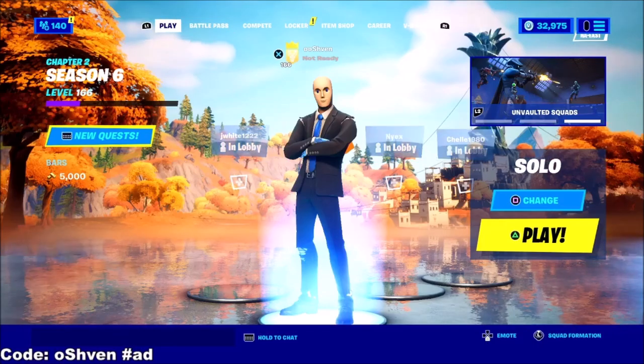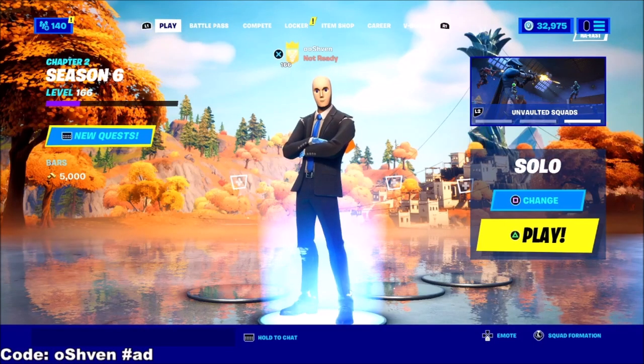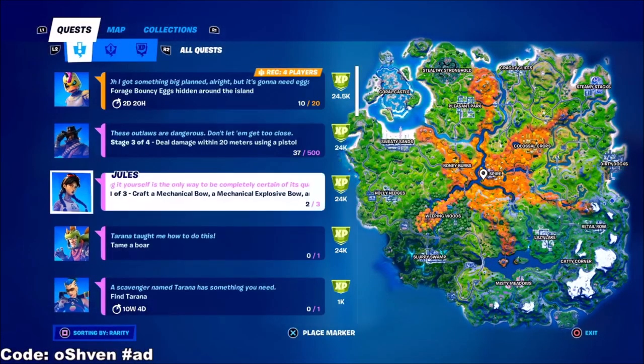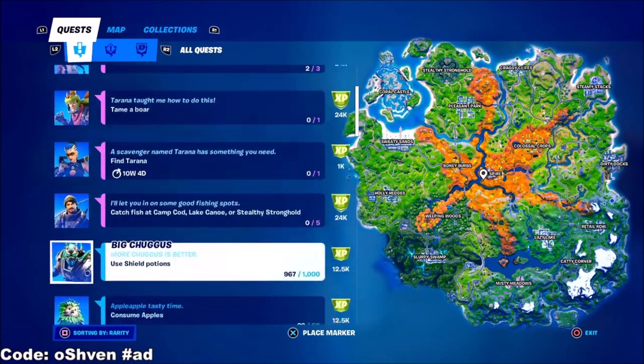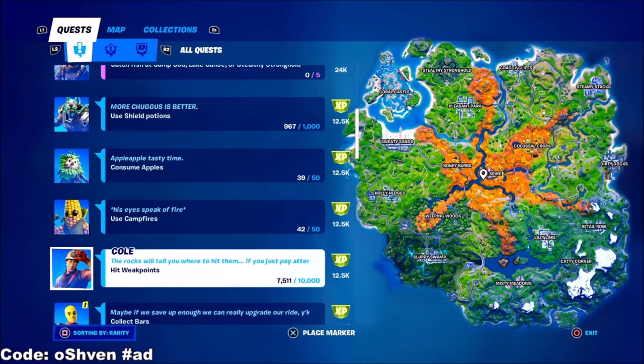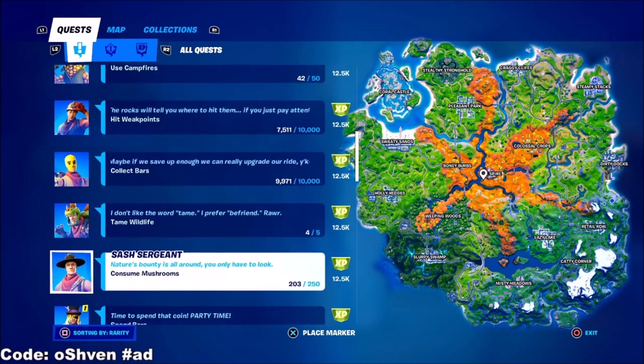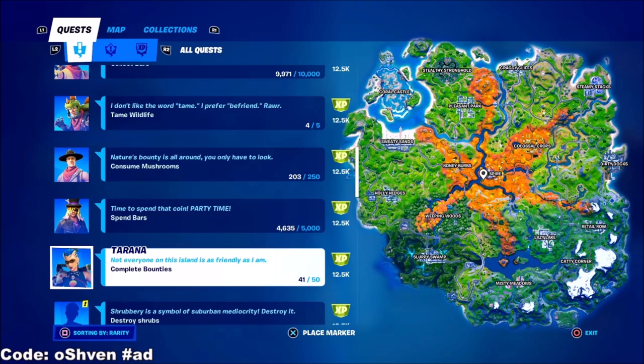The first thing you're going to want to do is head over to Play. Once you're at Play, you'll be able to see all your quests right here that you can go ahead and do. Obviously you can do these all for a lot of XP, but I'm going to be showcasing in-game locations you can go to in order to get unlimited XP in Fortnite Battle Royale.